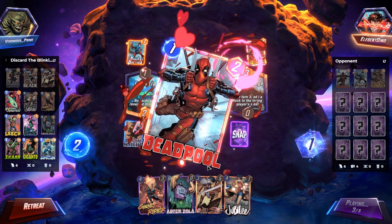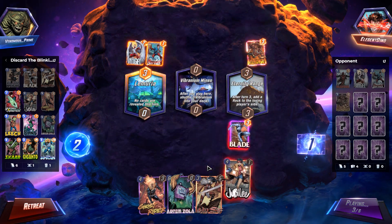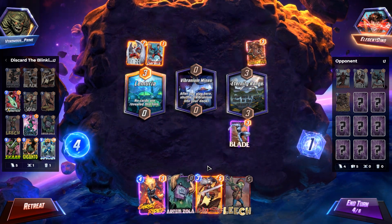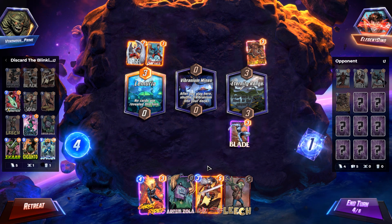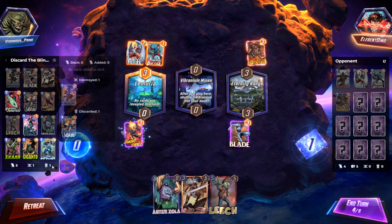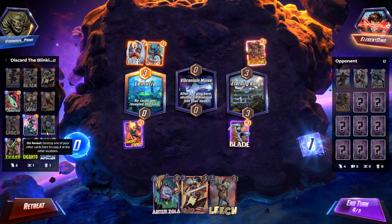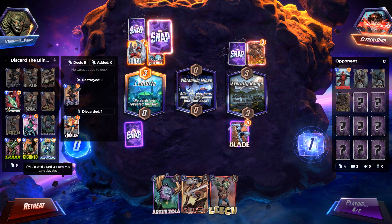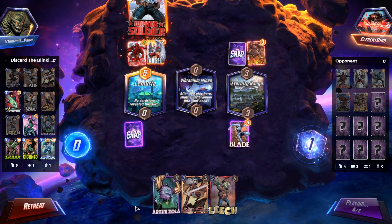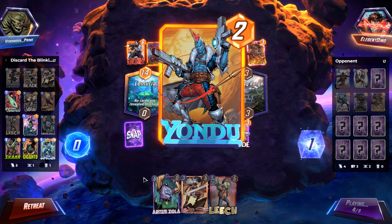There goes my Black Knight — that is unfortunate. They had priority, so now my Ebony Blade is not going to get triggered. But it would have only been a one-cost Ebony Blade anyway, so that is fine. Now we can play our Ghost Rider, which will bring out a Jubilee, which will bring out something else — and that's what we want. Hopefully it brings out an Infinaut, that's what we're hoping Jubilee will pull. If it hits something else, I guess we'll go with it.